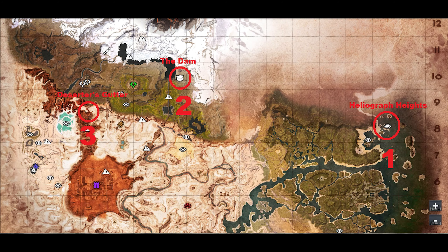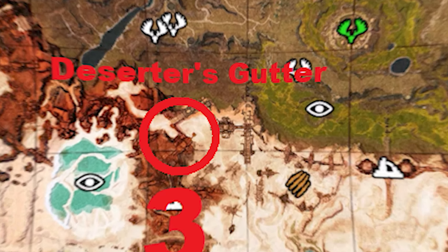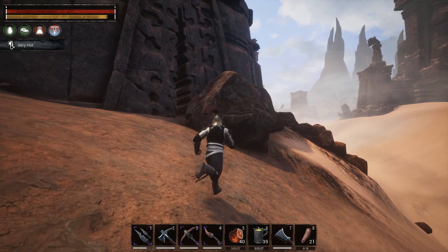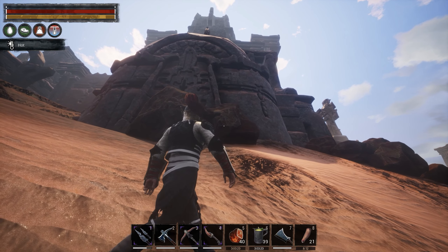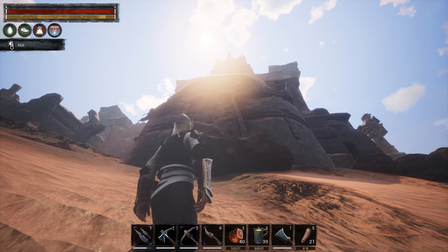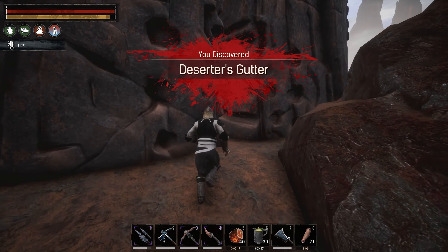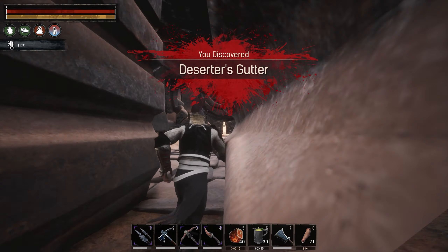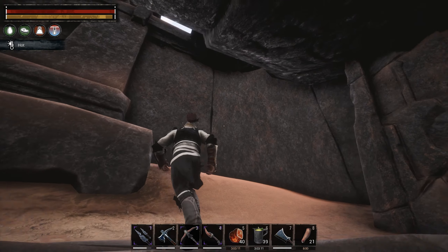Starting off with number 3: Deserter's Gutter. This is one of two entrances into this base, and if you think of this spot as a three-part cylinder, with the middle part being where you want the base to be, and the outer parts where you want to stack gates and drawbridges.